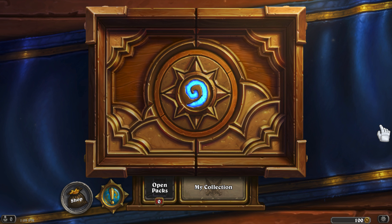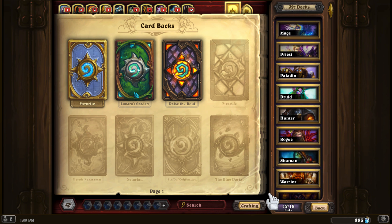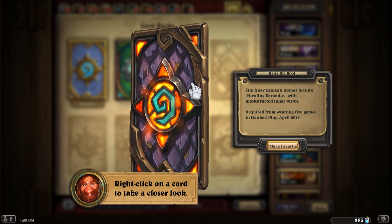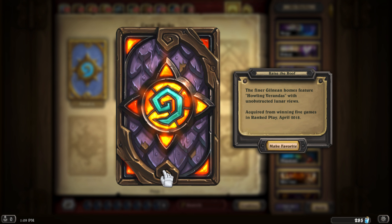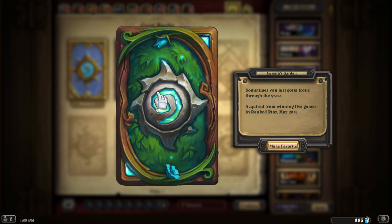If you go to open packs that's where you open your packs, and then this is my collection where you can view your card collection as well as make new decks. These are the card backs I have. You can right-click on the computer to look at them, and I think I like this one — I'll make this one my favorite.